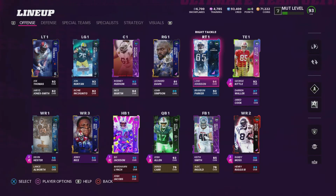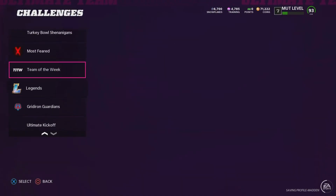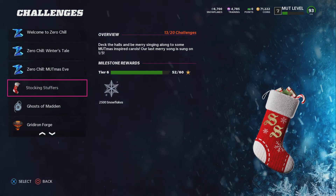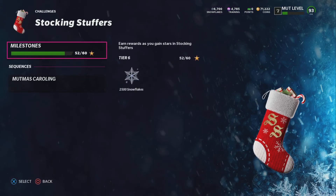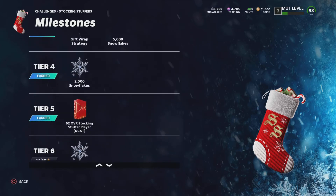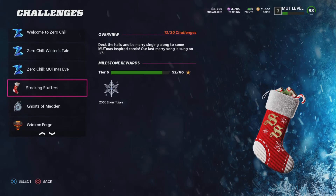I also did some challenges to get coins, snowflakes, and Brandon Parker. I did these challenges right here — got 50 stars because I wanted that free card just for my Raiders team, to keep it at a stable level. I did earn some XP from that as well, which is why my level is a bit higher than in the last video. Got that free 92, which is something you guys should do too.